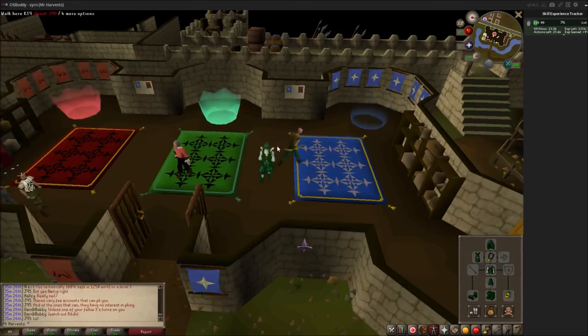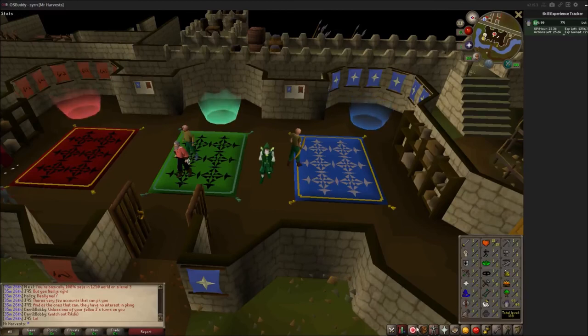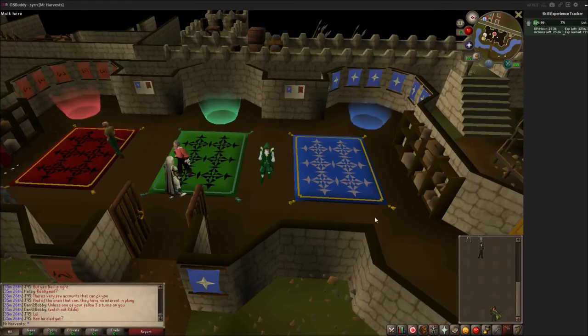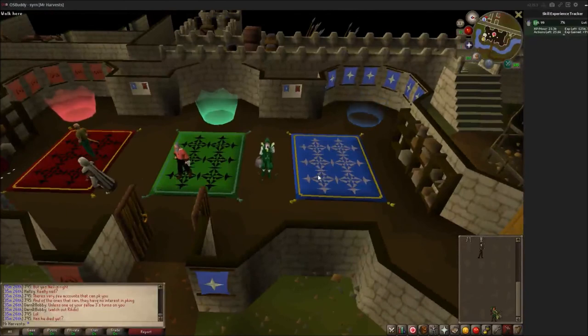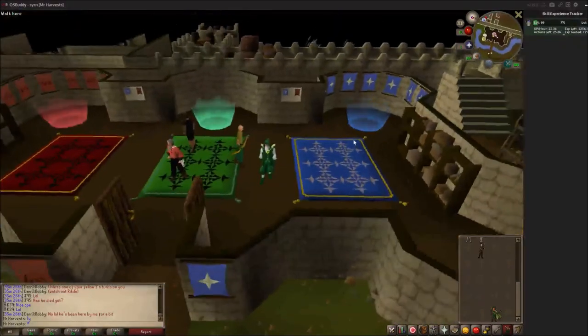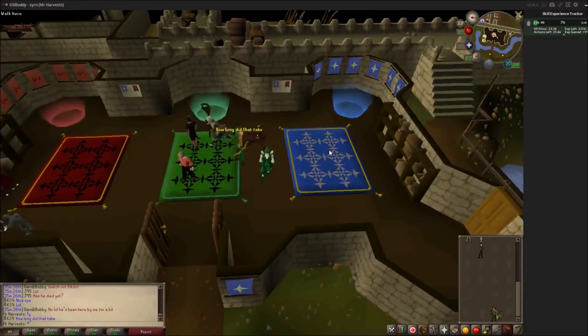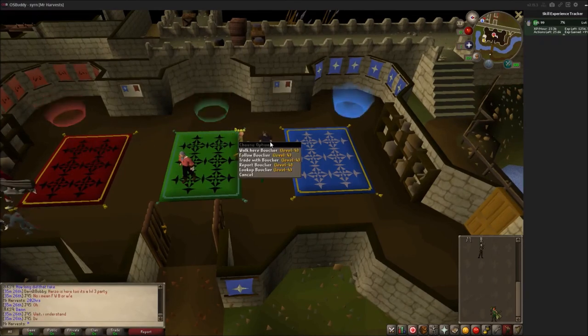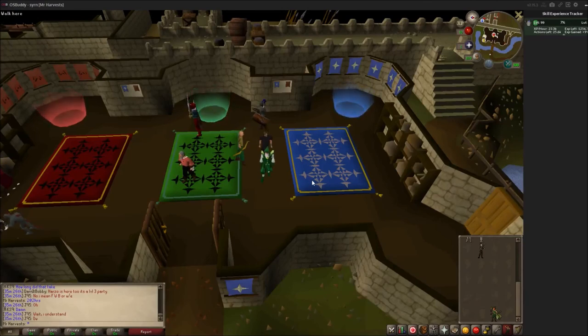Once you reach the glorious 99, you unlock a beautiful emote where you drop seeds, water them, plants grow, and you smell a flower — a watermelon. It's not a hard skill, it just takes a while. It took me 202 hours, though I did take a three-month break. That play time is tracked at Hans in Lumbridge.